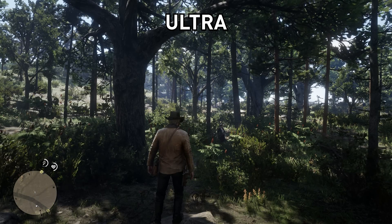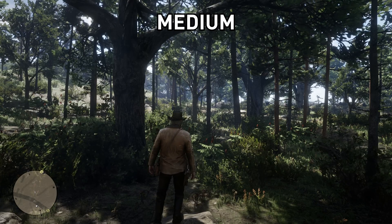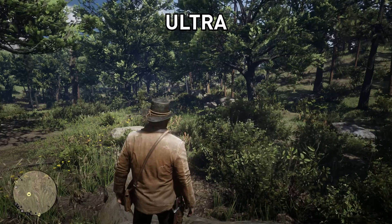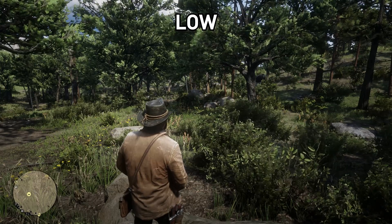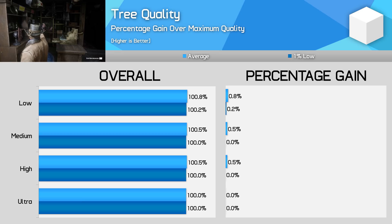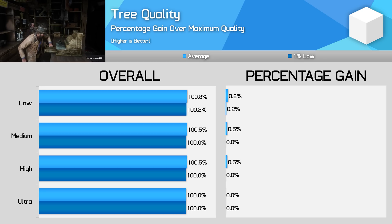What about tree quality? As you move down this setting, there is a slight impact to tree quality and draw distances, especially at the medium and low modes. But given the amount of trees in the game world, especially in the forests, this setting has a surprisingly low impact — perhaps Rockstar could have cut down foliage further to improve performance on lower end systems. With high tree quality providing a small performance advantage for basically no visual change, high is my recommendation here, although the changes aren't massive.